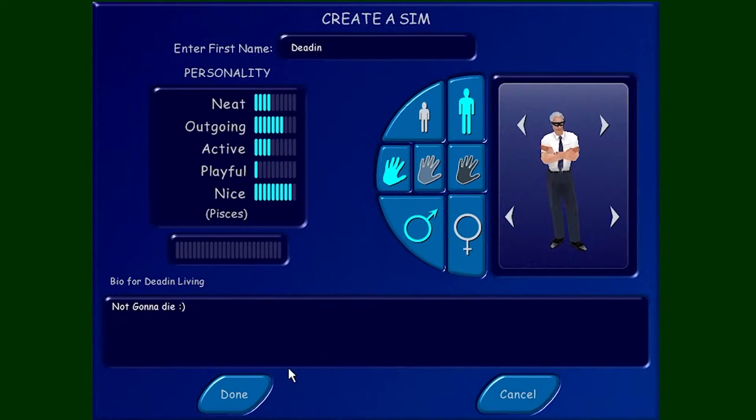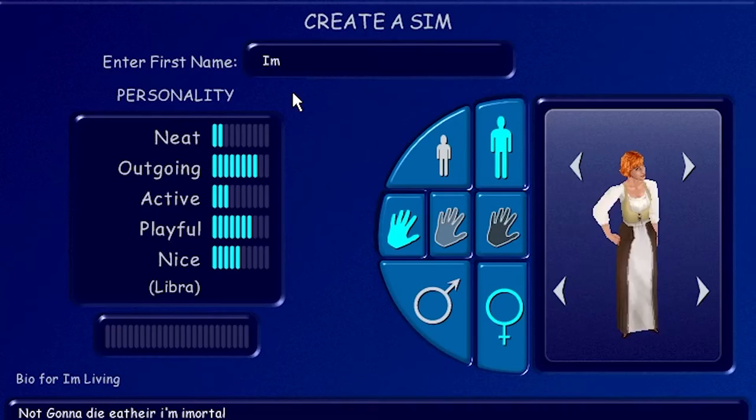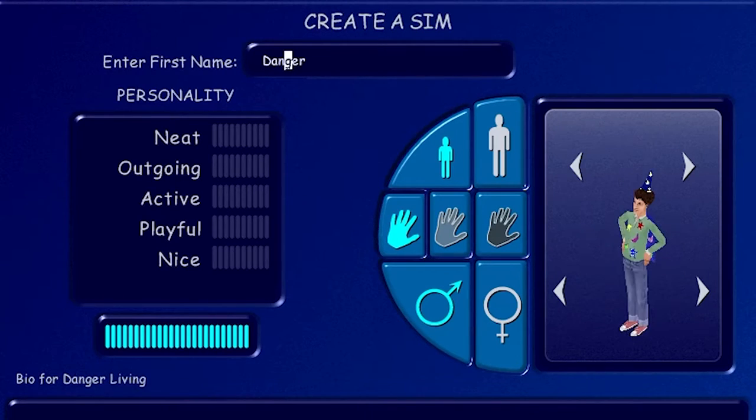Our first sim — so let's go make our second sim. Sure, we go for a Vindievo vibe — extremely outgoing, not so neat, not so active either. And the first sim is gonna be Immort. Let's get a few children in here as well. Alright, what would the first name be? Let's go with Danger — with two N's and two R's.